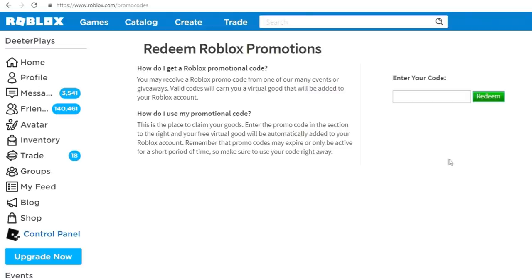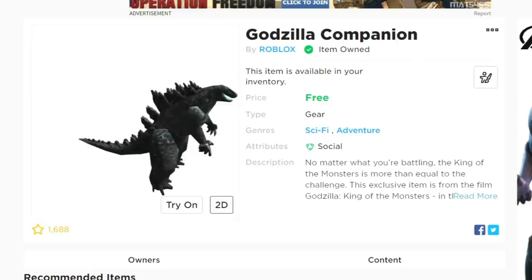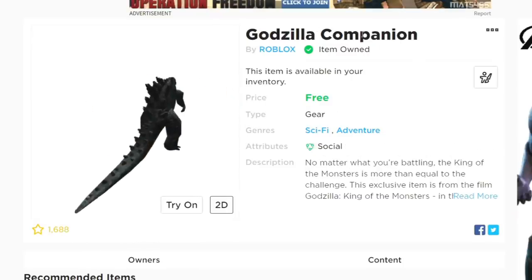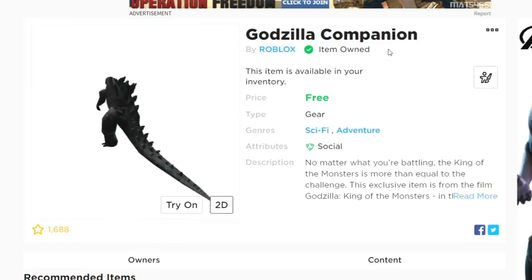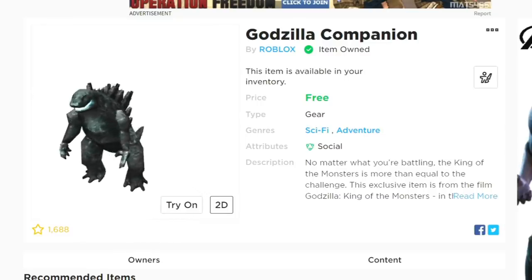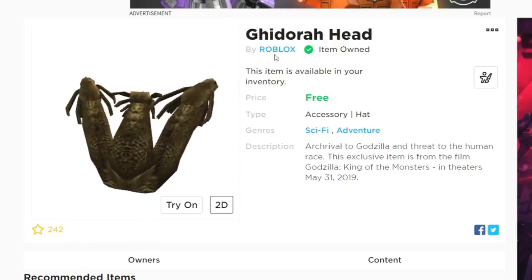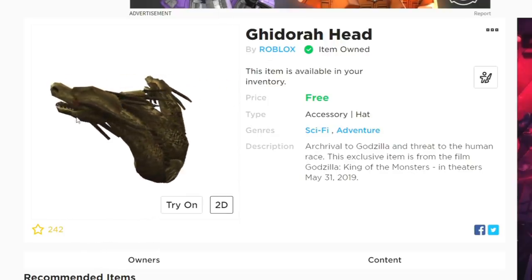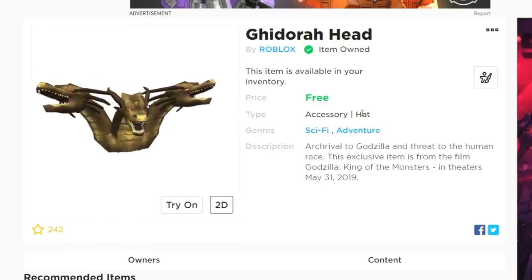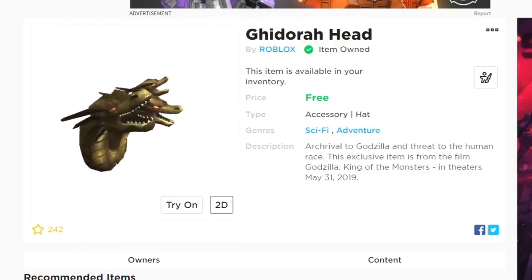What's up guys and welcome back. We've got another promo code this week and also two free items for the promotion of the Godzilla movie. First of all, we've got the Godzilla companion — it is free, it is in the catalog, and I've got the link in the description. Same for this one, the Godora head — it's like a three-headed dragon thing, looks really really cool, also free. The link for that is in the description so go and get that.